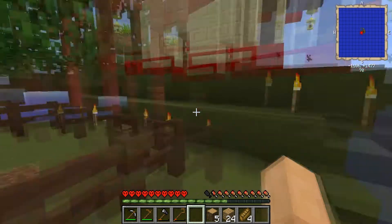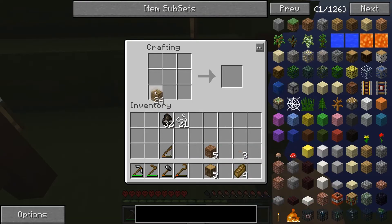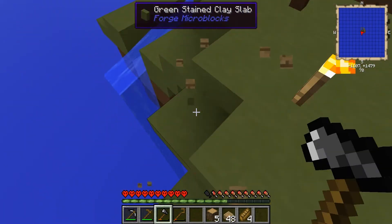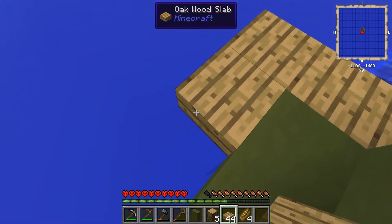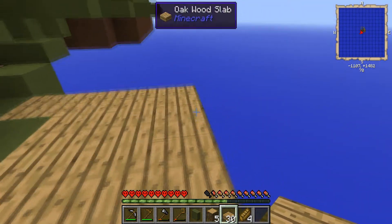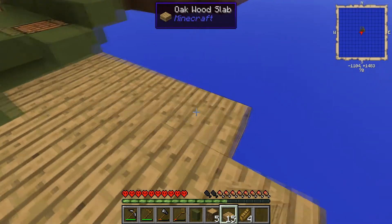I'm thinking we'll just put it off to the side here, out this way. We got the oak planks. Let's remove that, place it down, and we're going to do half slabs because they tend to go a little further. We'll just half slab out here, trying to not die if possible. There we go — good times. Slowly but surely wins the race everybody, no need to rush, especially when you're playing on hardcore mode — lose everything.